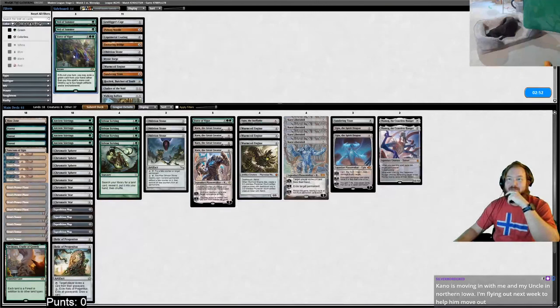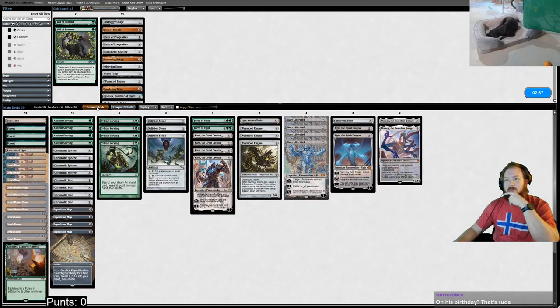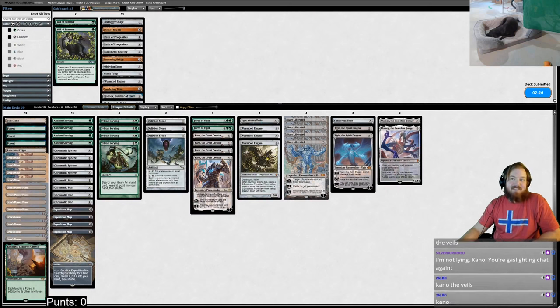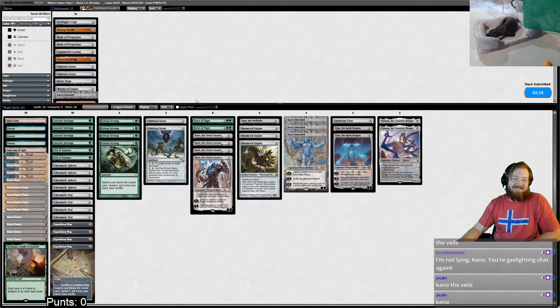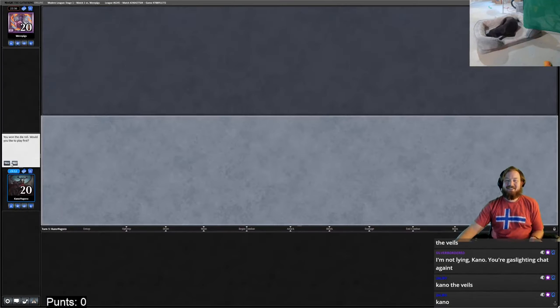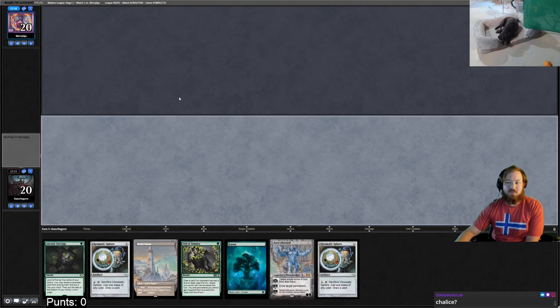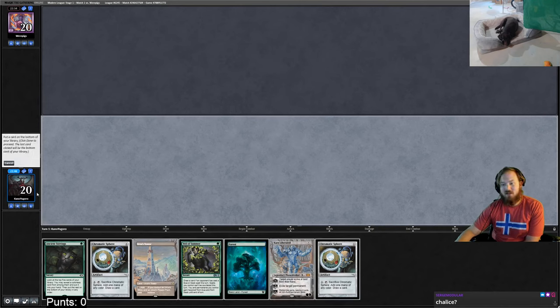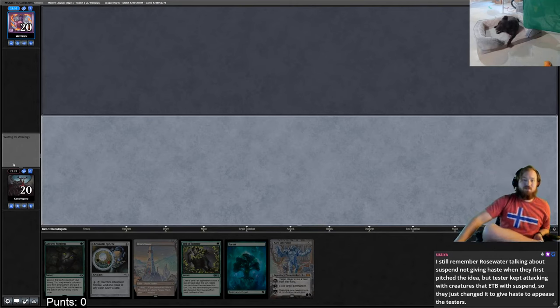We drop the Relics and sideboard: Veils of Summer come in, Karn and Oblivion Stone come out. Elbow is panicking over there — he bet on me winning. We have a Veil of Summer and Yavimaya in hand. I decide not to bring in Chalice or Pithing Needle except against Hammer. I keep the hand and put back a Chromatic Sphere, still aiming for turn-three Tron.